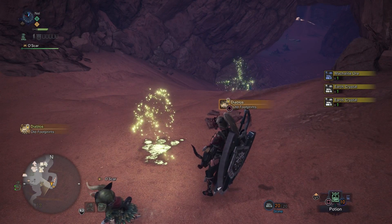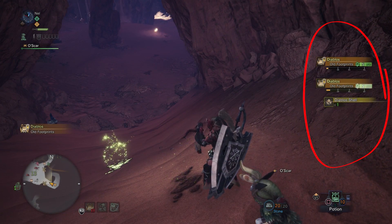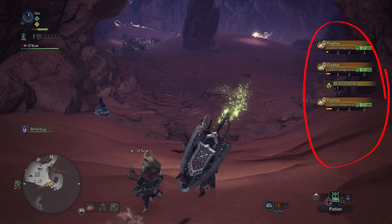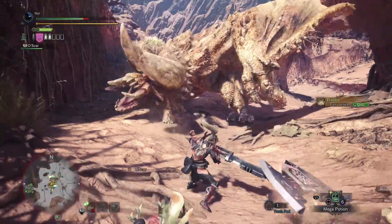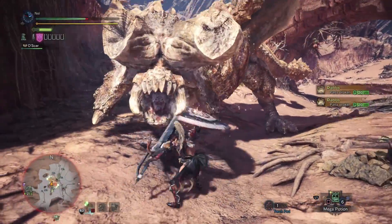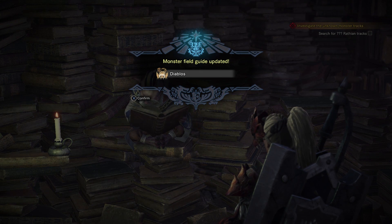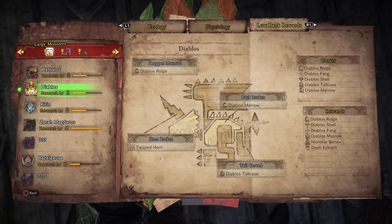The way you increase your research level is fairly simple — you do it by hunting monsters. When you're out in the environment, your scout flies will lead you to traces of certain monsters. Each time you pick up a trace, it gives you points that go towards your research score. You'll also get points for fighting monsters and destroying certain parts of their bodies. Once you've gathered enough points, you'll get a notification to return to the ecological researcher back in Astera. That's how you actually get your monster guide updated — you talk to the researcher and they fill out the next portion of that monster's page.